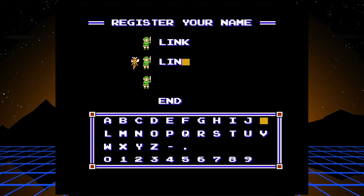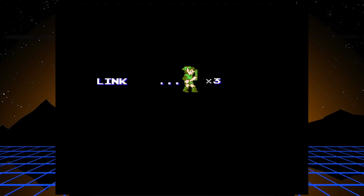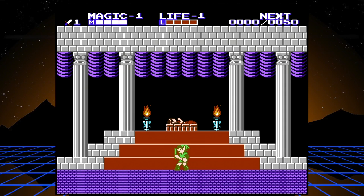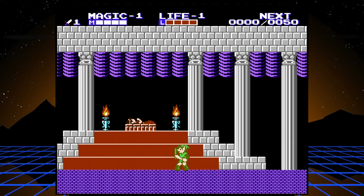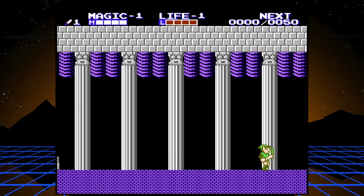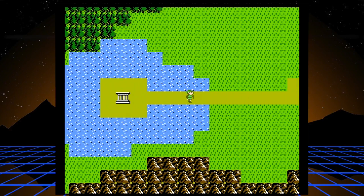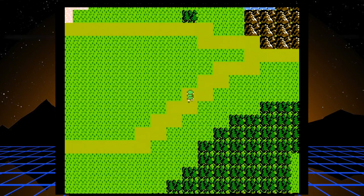Unlike other Zelda games, you start out with three lives, and your goal isn't to defeat Ganon but to stop his resurrection and wake up this Zelda who's been sleeping for a very long time apparently.